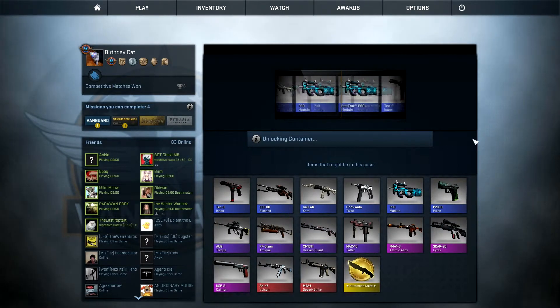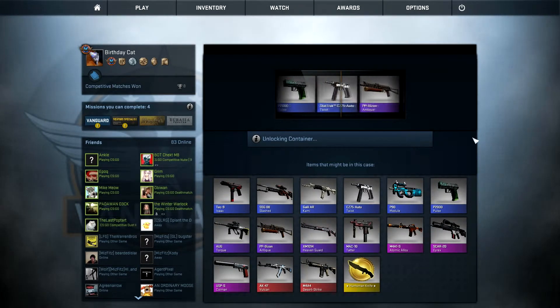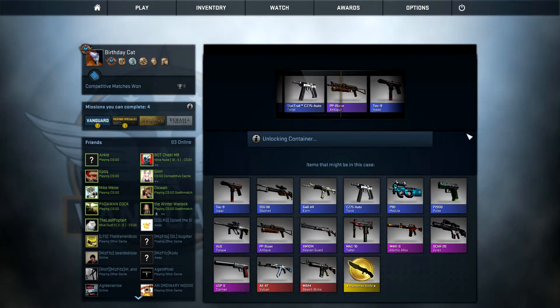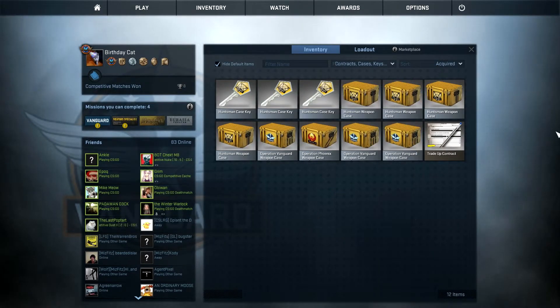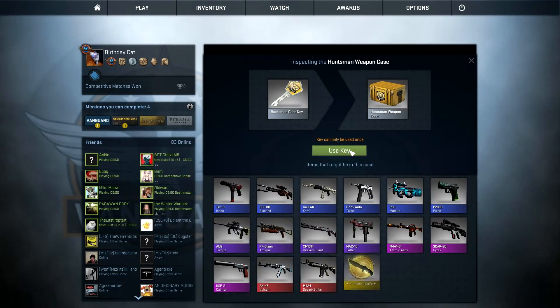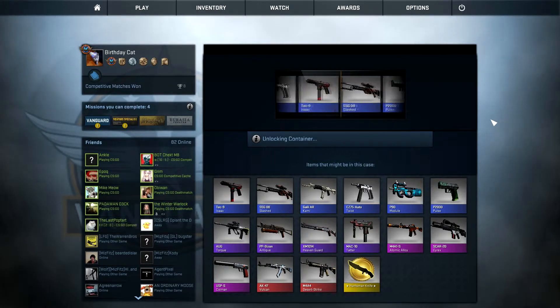Which Tech-9 Isaac did you get? Just a red one. It doesn't matter, they're not valuable. I can trade these purples up, though. The Factory New is like six dollars. Really? Yeah. Tech-9 Isaac Factory New is six dollars. Oh wait, no. I was looking at the wrong one. It was a stat track. Yeah, that's what I thought.